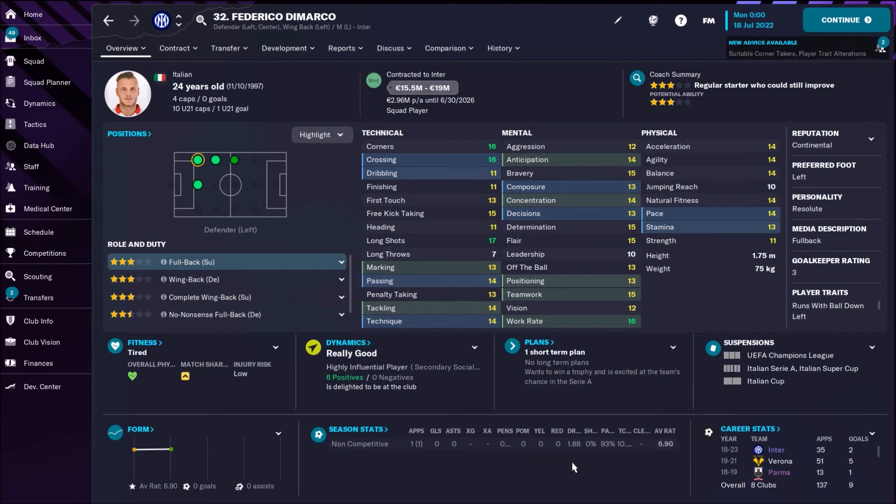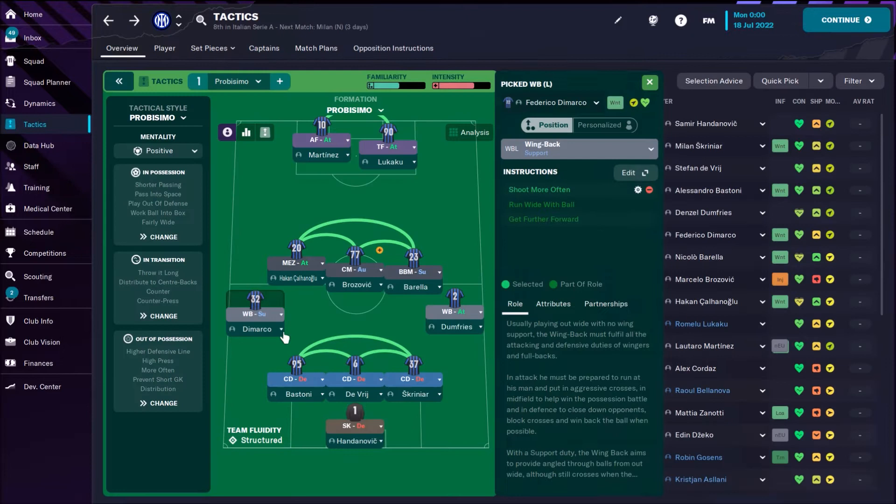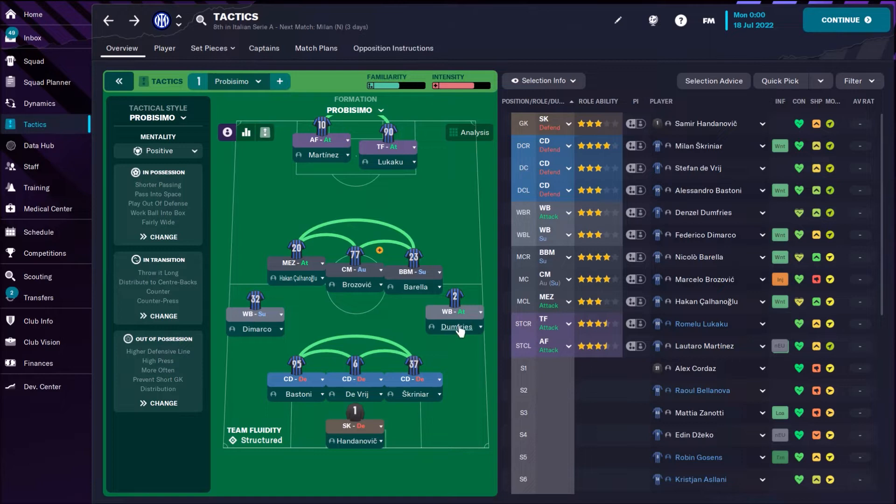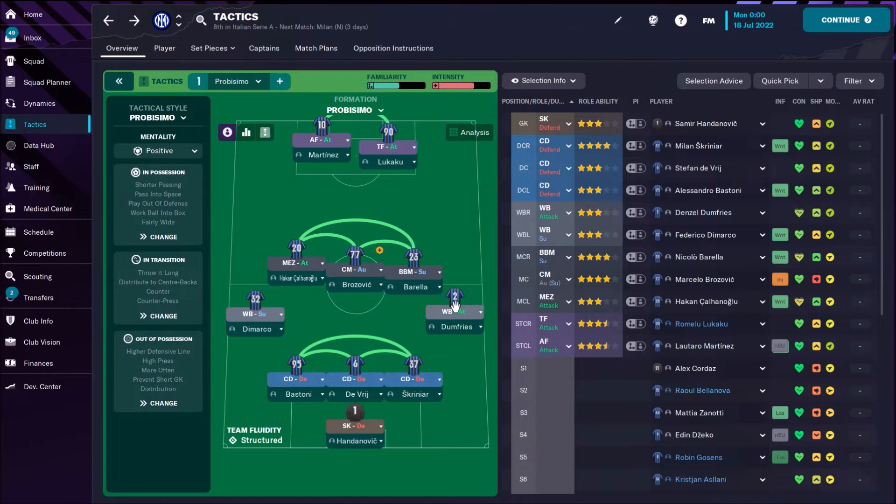On the left side we have Federico Di Marco. With these long shots and this crossing, he's a very dangerous wing back. Also a player with an individual instruction to shoot more often — why not? Long shots are 17. On the right side, Denzel Dumfries is more attacking with this speed. Too bad he doesn't have better crossing. If it were like 15-16 with the same dribbling, he would be an unstoppable player. Still a very, very good wing back.